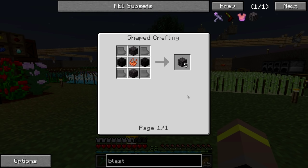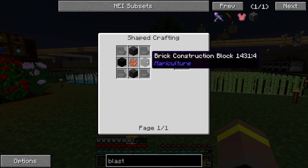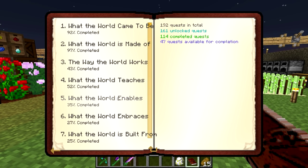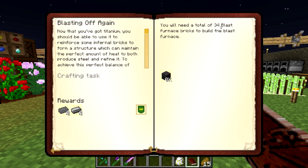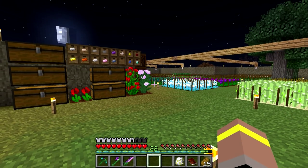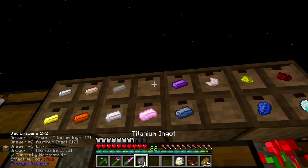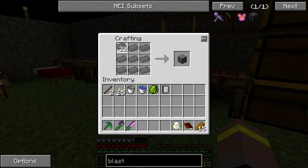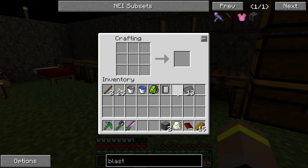Let's have a look at the blast furnace. We need to make a few of these because we need something like 30 tank blocks — 28, somewhere right about there. We need sheets of titanium, brick construction blocks, infernal bricks, and essence of blaze. Looking inside our quest book in the 'Blasting Off Again' section, we need 34 blast furnace bricks to build the blast furnace. So let's go ahead and do this — we're going to grab ourselves some impure titanium. I've been grinding out a load of this titanium. We should only need about two blocks of titanium, and we'll need to do this recipe about four times to get enough.